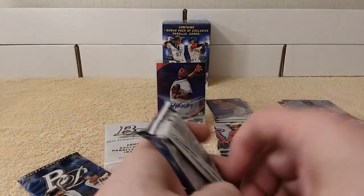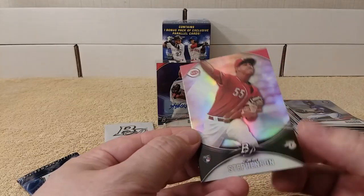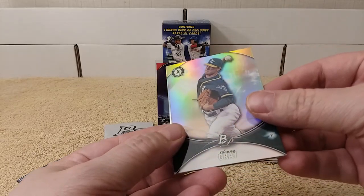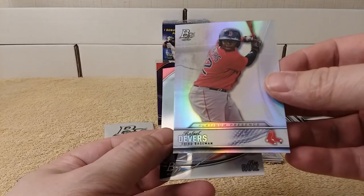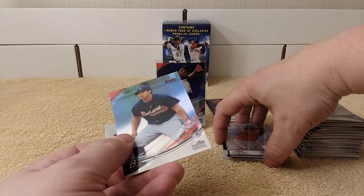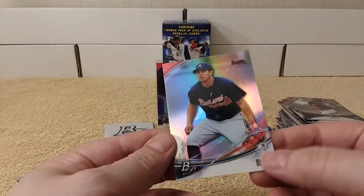Pretty nice cards. They're not chrome, but they're not cardboardy either — they're like a foil. Pretty nice. Their names stick out and stuff. Robert Stevenson, rookie card. Sonny Gray. Raphael Devers — check that out. Cool. Platinum Presence insert. And then Rio Ruiz. Nice.